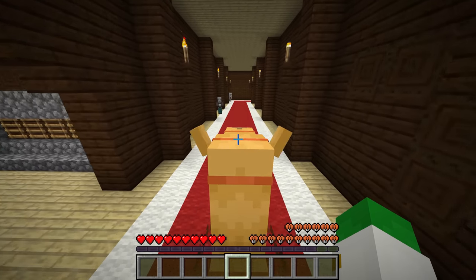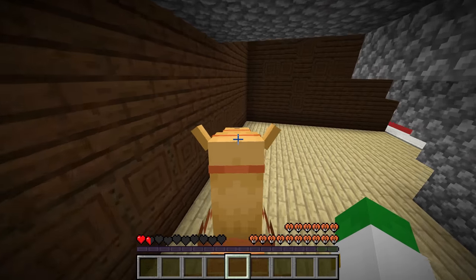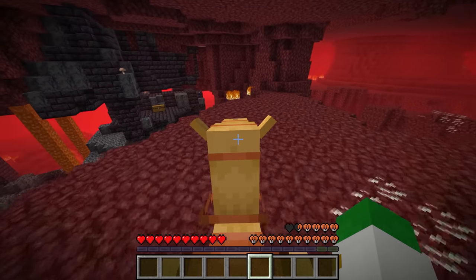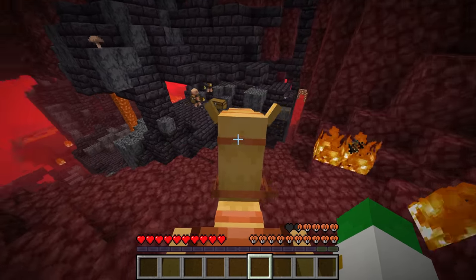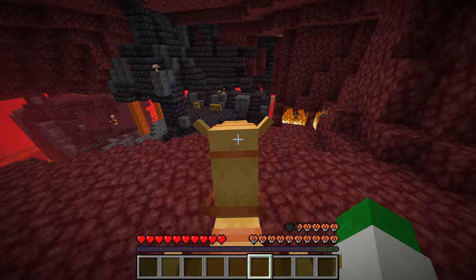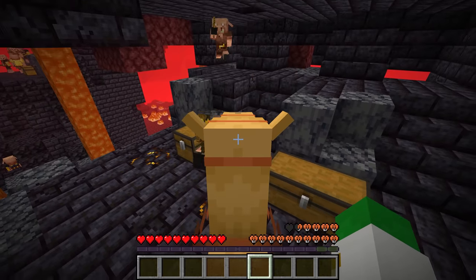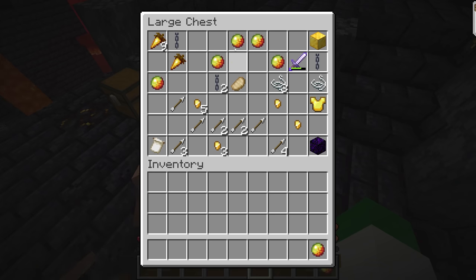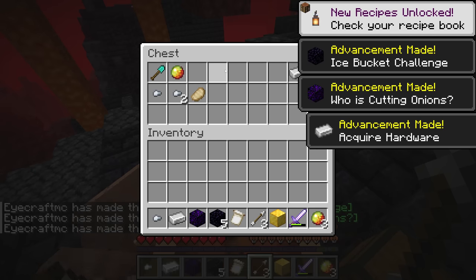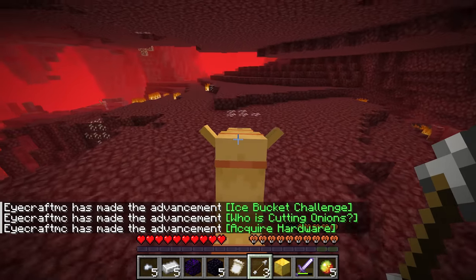You could have a huge number of vindicators all around you and none of them will be able to successfully hit you. The camel is also super useful for raiding the incredibly dangerous bastion remnant. It is so overpowered it can block the attacks of any non-ranged piglin and even the incredibly dangerous piglin brutes, making the camel basically a necessity if you want to raid the bastion remnant.